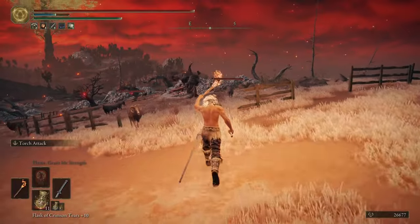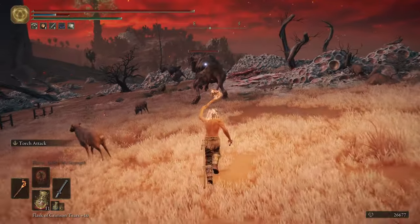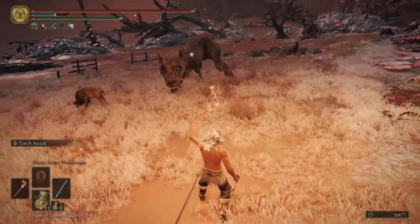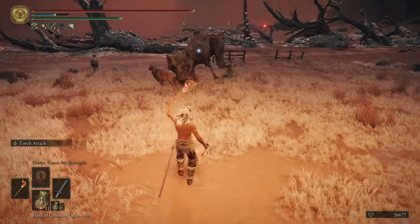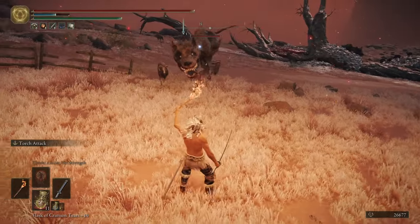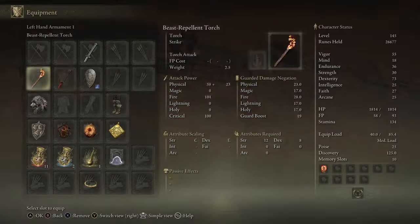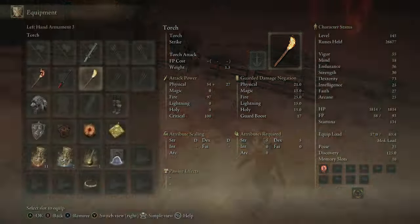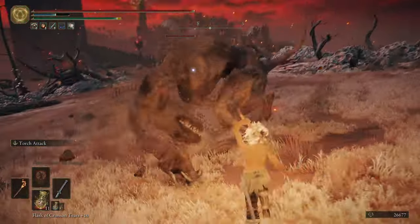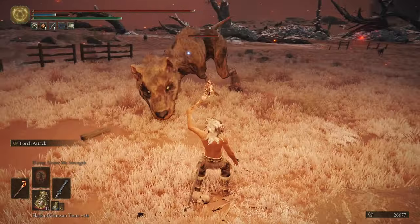This torch has the same ash of war — Torch Attack — but it looks a little darker. There's something unique about it: this is the torch you see everybody use against the dogs. The Beast Repellent Torch only works on normal-eye dogs. There are red-eye dogs and it does not work on them. If you use the normal torch, it doesn't block them, but if you use this one, they get scared and back away.